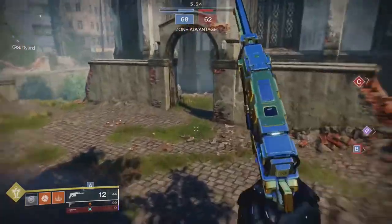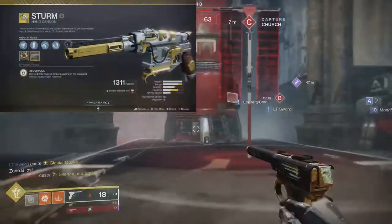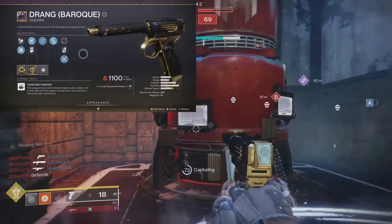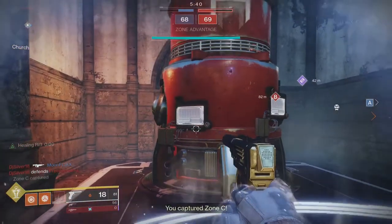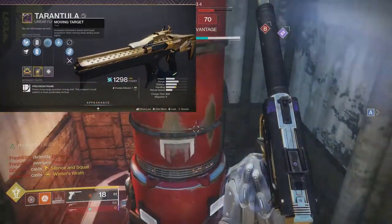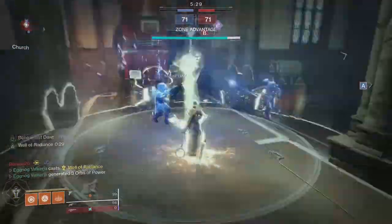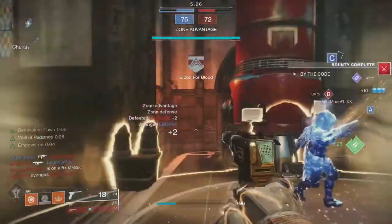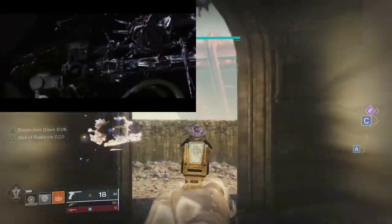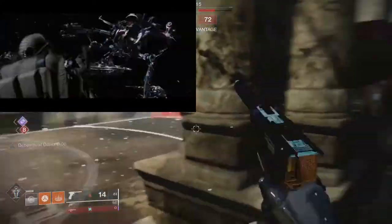For the weapons I went with the Sturm and Drang combination. Malcolm uses almost as many different weapons as Jayne does, but Sturm with the Symbiosis ornament just fits the sci-fi Wild West aesthetic beautifully. Drang also fits, and I used my old Baroque roll that had been gathering dust in the vault. For heavy, I used the Tarantula linear fusion rifle. I considered a sword, but the only times Captain Reynolds uses a sword is when enemies drop theirs or give him one for a duel. The reason for the Tarantula is that in Serenity he literally straps himself onto the hull of his ship with an anti-aircraft gun to shoot at Reavers, and a linear fusion rifle seemed to fit that.